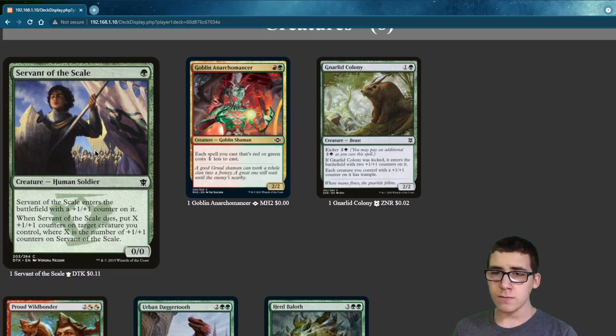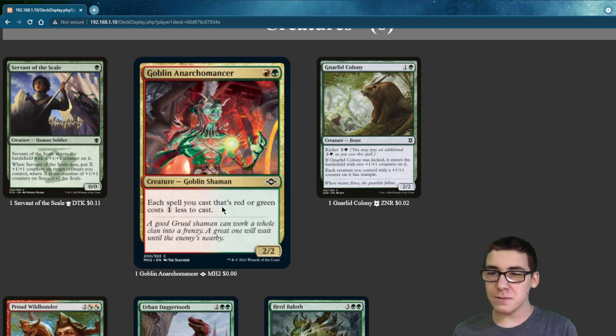Serpent of the Scales — it's pretty similar: each spell that's red or green costs 1 less to cast.